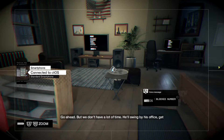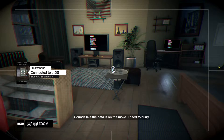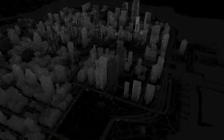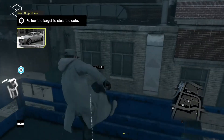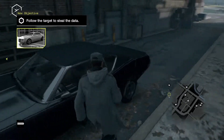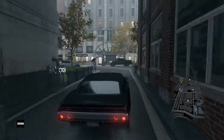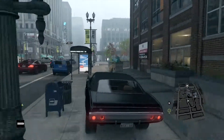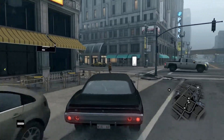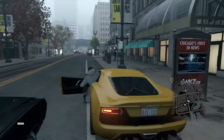Go ahead, but we don't have a lot of time. He'll swing by his office, get the codes, and meet us later. Sounds like the data's on the move — need to hurry. This is the driving bit. That's the worst thing about muscle cars — their back end, they're just too strong. So let's take a small sporty one.